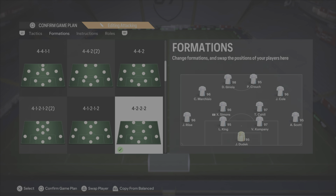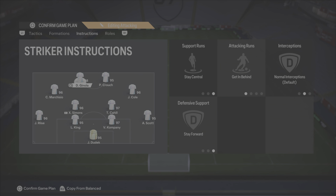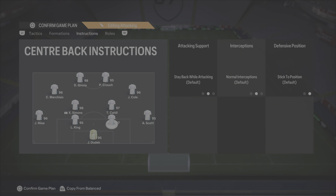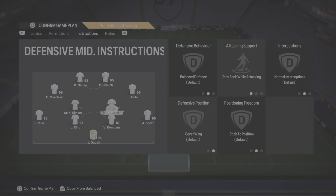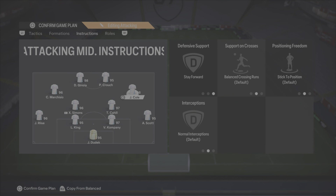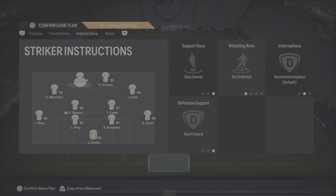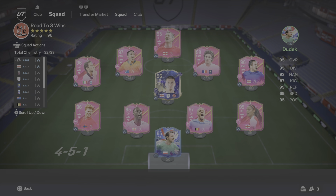The team lines up in a 4-3-2 because I've started to really like this formation. We have King and Kompany, Jarissa and Scott in defense — Scott is on stay back. Reese is also on stay back. Tim Cahill is on stay back whilst attacking as the right CDM. Simmons is just on default as left CDM. Marchisio is on comeback on defense. Joe Cole is on stay forward. Crouch and Janola are both on stay central, get behind, and stay forward.